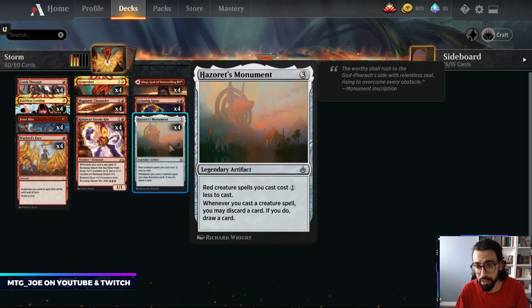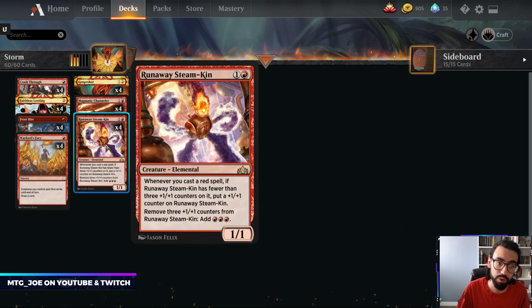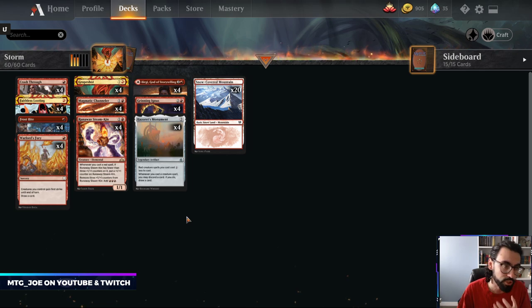If you have Hazard's Monument, it makes our red spells cost 1 less, so you can technically do this on turn 3. Bergy and Grinning Angus on turn 4. This lets you generate infinite colorless mana and also lets you loot through your deck. If you have a Runaway Steamkin, that generates your red mana too, so there are multiple ways to execute the combo.